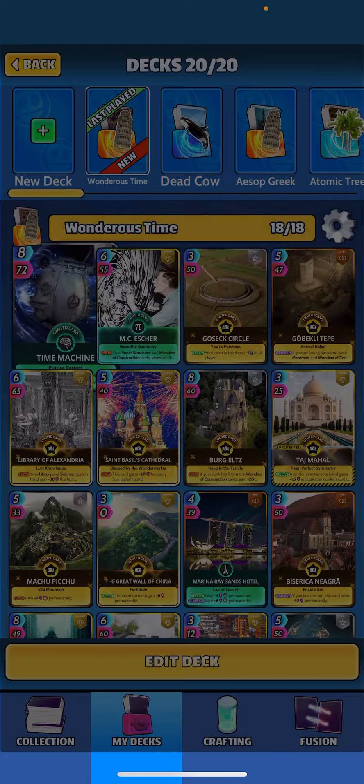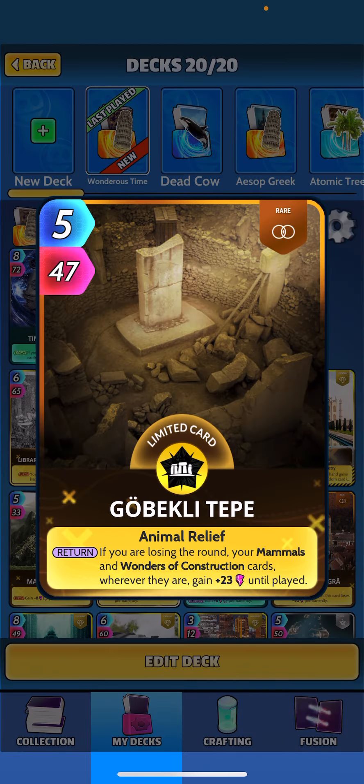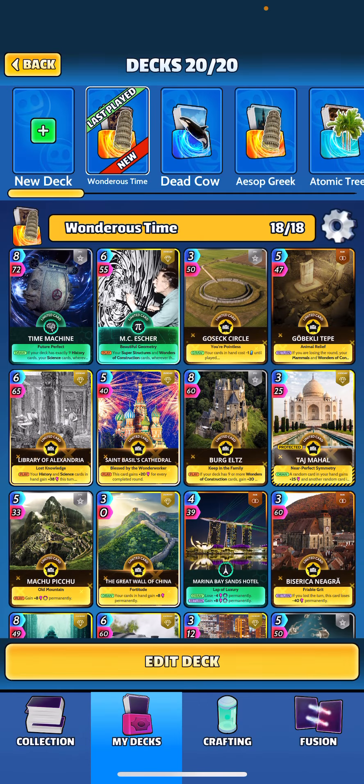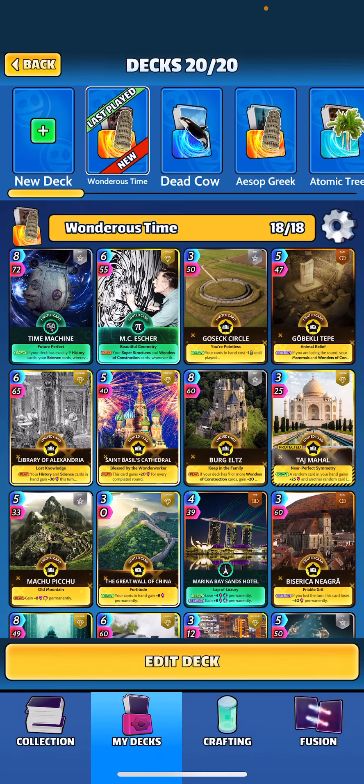We also get buffs from the Time Machine and other Wonders of Construction. We've got cards like Gobekli Tepe — when returned, if you're losing the round, your Wonders of Construction cards wherever they are gain plus 23 until played. With nine of them in our deck, that's quite a bit. We also have MC Escher — when played, your Wonders of Construction and superstructures wherever they are gain plus 20 until played, and we get one energy for the round.